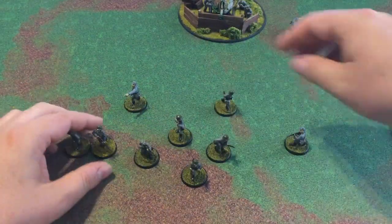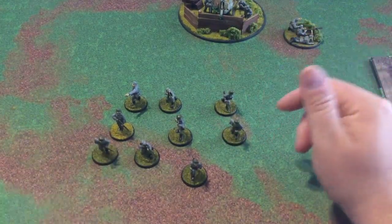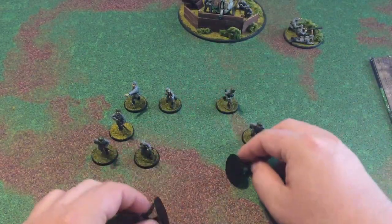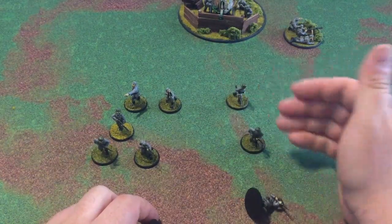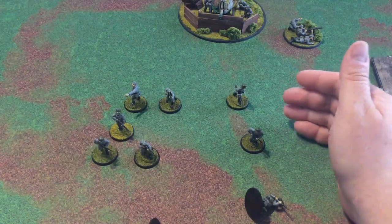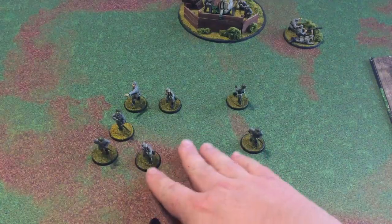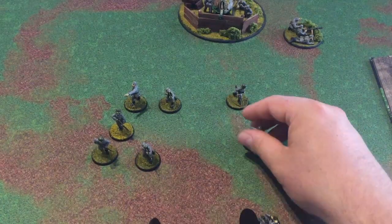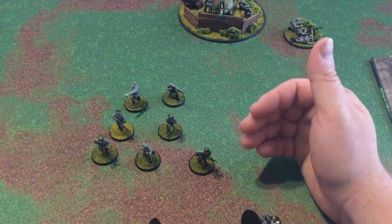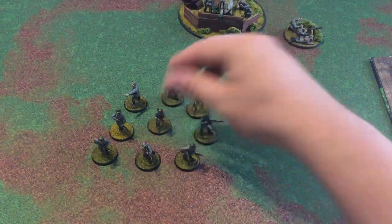Say you take some heavy fire and for whatever reason — tactics or mixed weapons — these two guys die when two guys are sitting over here out of coherency. At the next possible opportunity, they need to move back into coherency. So if that's the end of a turn and at the beginning of the next turn you want to stand and shoot with these guys, you can't — they have to make a move to get back into coherency. The next possible opportunity, they must get back into coherency, always staying within one inch of each other.